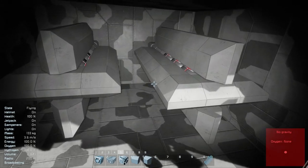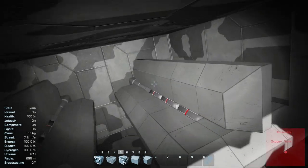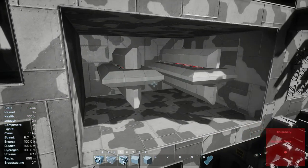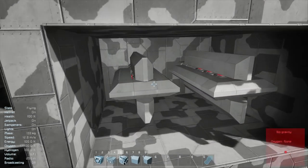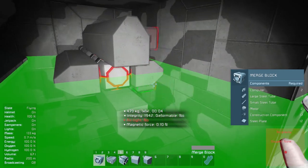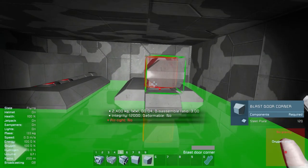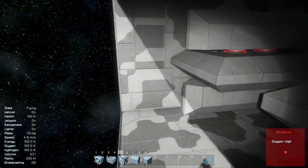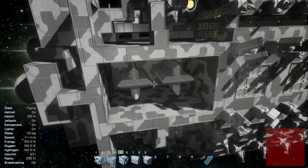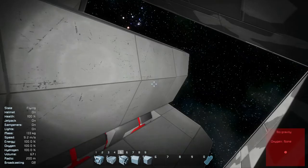These are pretty standard torpedoes — it's basically just two merge blocks, a battery, three mass blocks, and a bunch of blast door plates. Pretty basic. I had to shorten them because I made them bigger at first and realized they were too long for this space — easy fix. And this way I can put hangar doors here. Pretty straightforward, nothing special, but they're effective. That's all that matters.